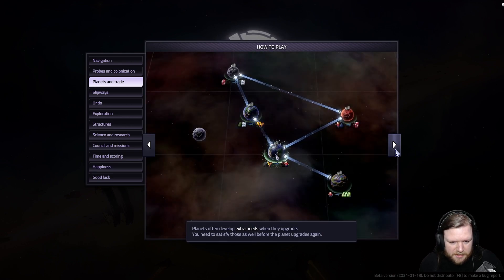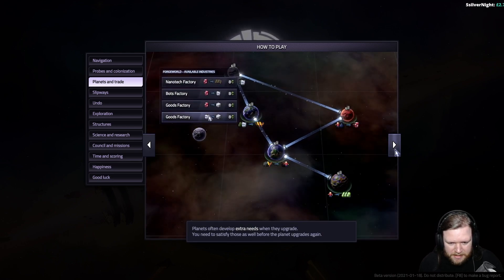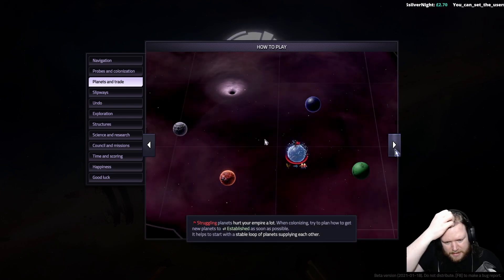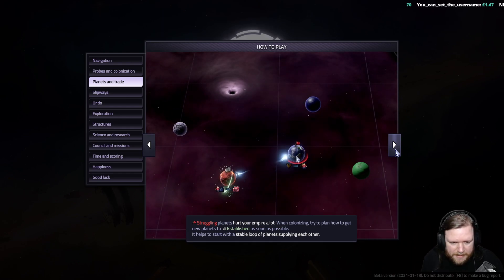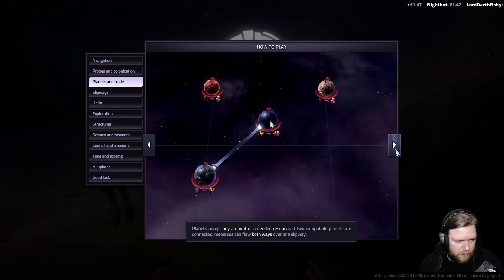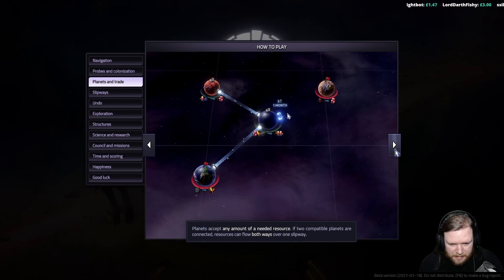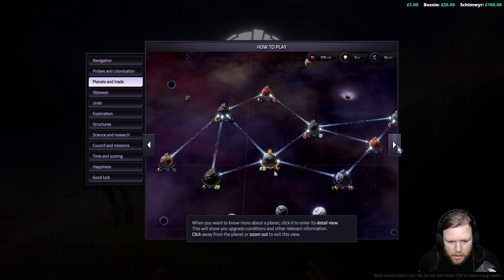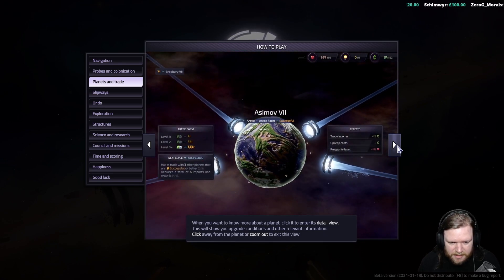Planets often develop extra needs when they upgrade — you need to satisfy those as well before the planet upgrades again. Struggling planets hurt your empire a lot. When colonizing, try to plan how to get new planets to establish as soon as possible — it helps to have a stable loop of planets supplying each other. Planets accept any amount of a needed resource; if two comparable planets are connected, resources flow both ways. When you want to know more about a planet, click on it to enter its detail view — this shows upgrade conditions and other relevant information.